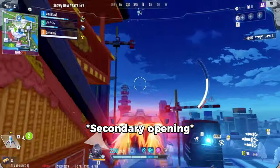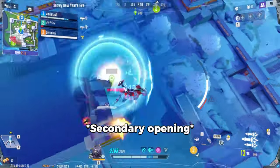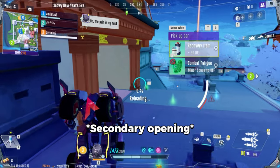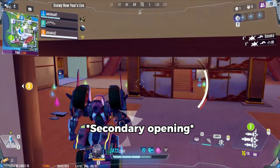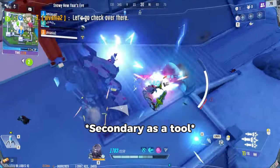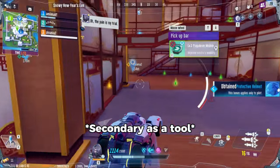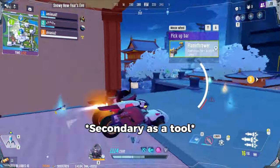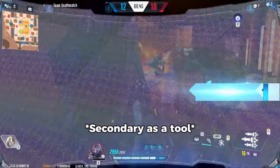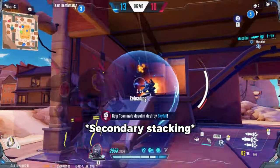While Ranger's secondary is a bit underwhelming in power, it still works as a great opening attack while flanking. Send out your orb early, then time your primary so that both attacks connect with the enemy at the same time. By the time enemies have a chance to react, they'd already be in a world of hurt. Although your secondary doesn't deal much damage per tick, enemies will often steer clear of the orb in most cases. This makes it a great zoning tool, discouraging players from pushing you or forcing them to make more risky plays. It's when enemies are stuck inside the shock orb while being bombarded with missiles that the damage really tends to pick up.